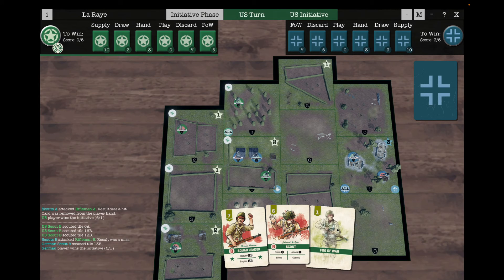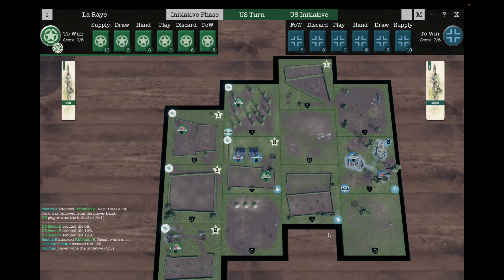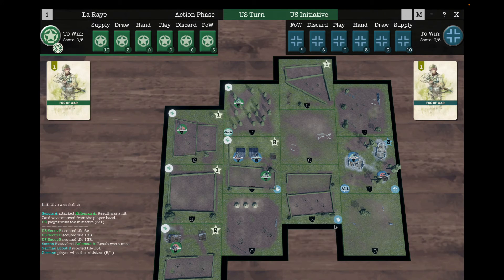We'll play one more turn and then stop there. I lost a card in hand earlier as part of the combat, which is why I've only got three cards here. I'll play the fog of war and then try to attack with the scout — so I get to keep initiative.